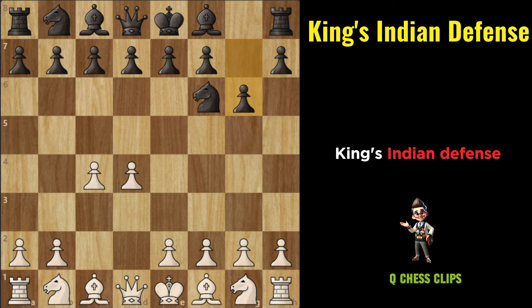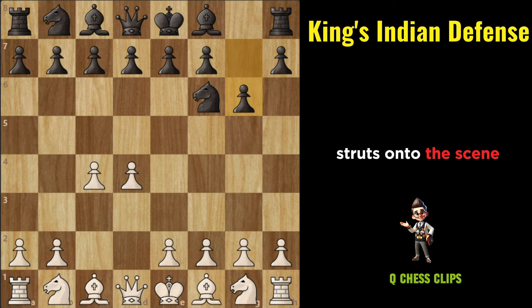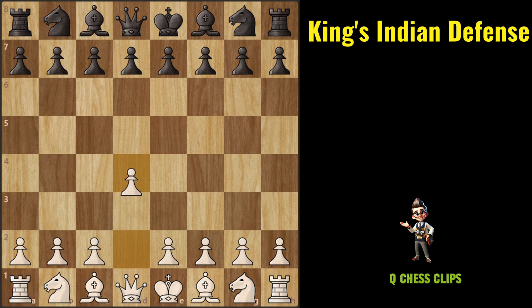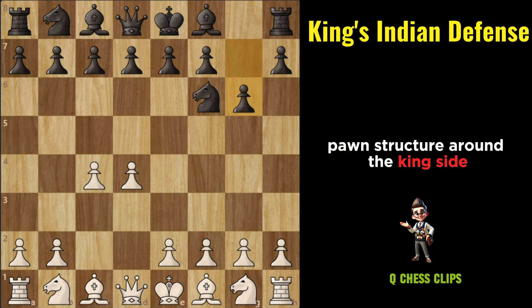King's Indian Defense: Picture yourself as Black, facing the almighty D4, and you decide you're not going to just sit back and let White dictate the game — you're going to shake things up and give them a run for their money. That's where the King's Indian Defense struts onto the scene. The typical starting moves are D4, Knight to F6, C4, G6. With G6, Black signals their intention to fianchetto the King's Bishop and prepare for a solid pawn structure around the kingside.